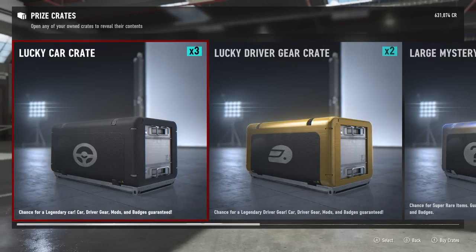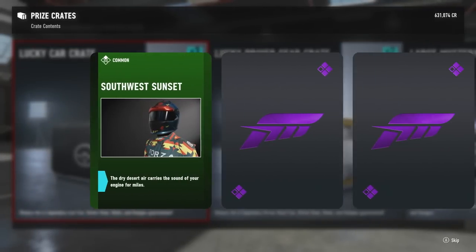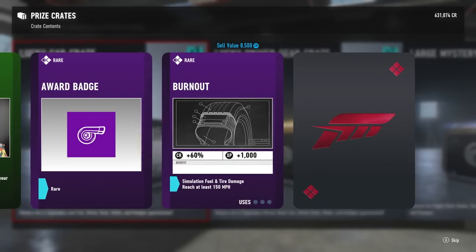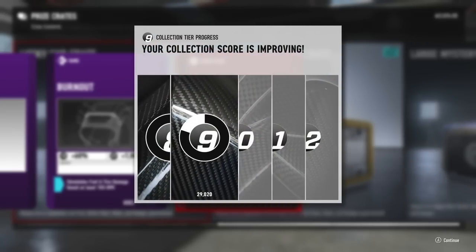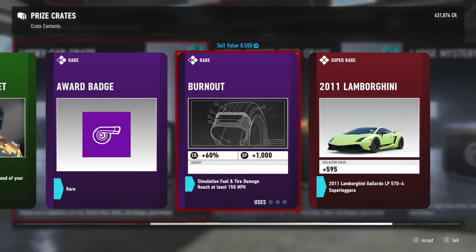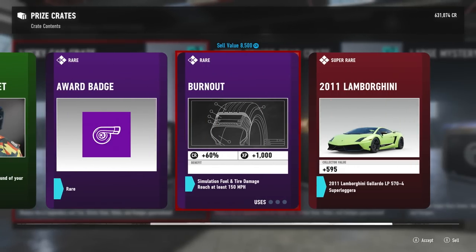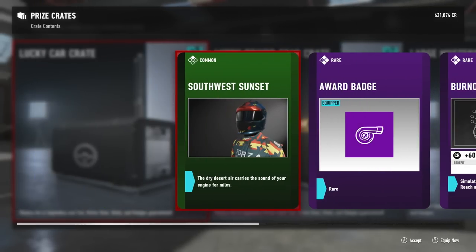Lucky car crate number three - Southwest Sunset award badge, burnout badge, and we got another car: the 2011 Lamborghini Gallardo LP574 Super Leggera. That is beautiful - 595 on the collector score, big thank you. Simulation fuel and tire damage mod - reach at least 150 miles an hour for 60 credits and XP with a thousand. We also got a turbo mod and the dry desert air suit, which I'm thinking about just throwing on right now.